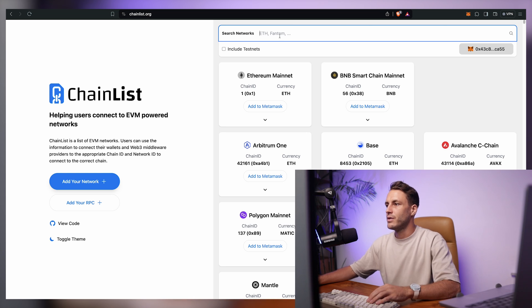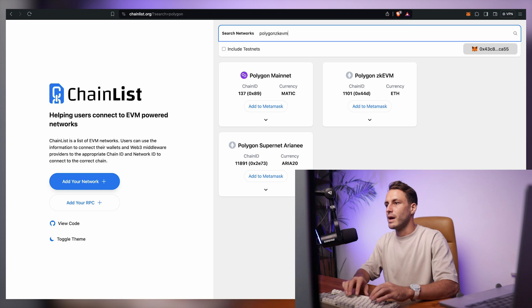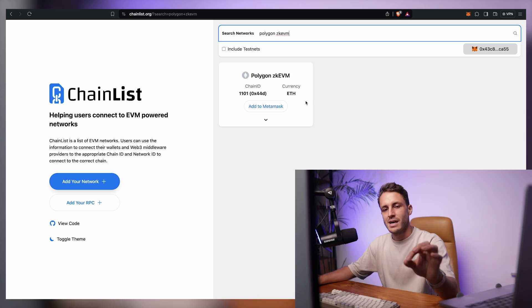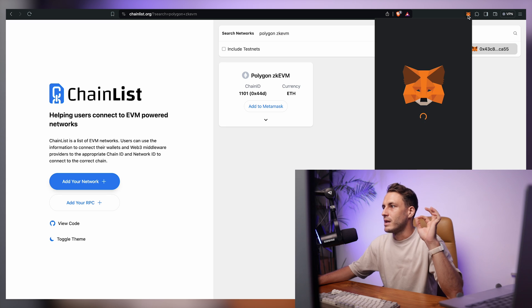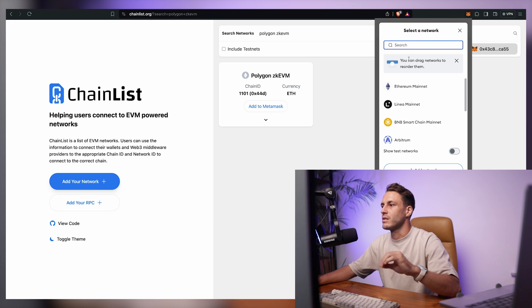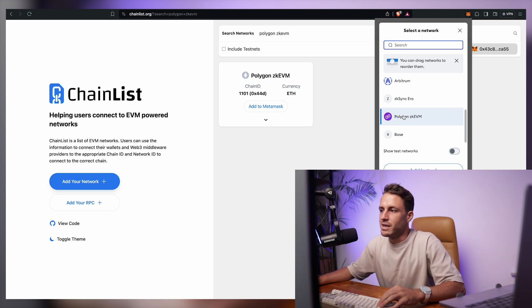As a second step, you want to go to chainlist.org and at the top, type in Polygon ZKEVM with a space. I already have that network inside of my MetaMask. In case you do not, you click on Add to MetaMask and follow the steps. After that, inside of your MetaMask, if you click on the network selection on the upper left corner, you can scroll down and you'll see that Polygon ZKEVM is now added.